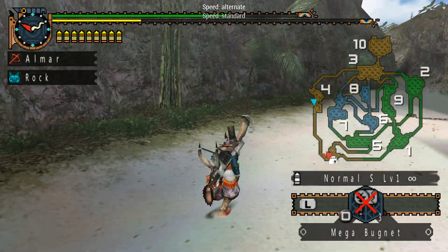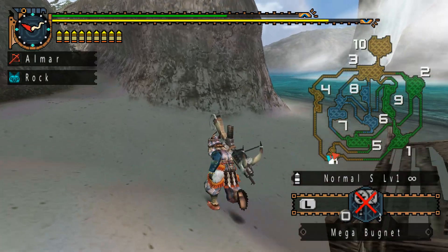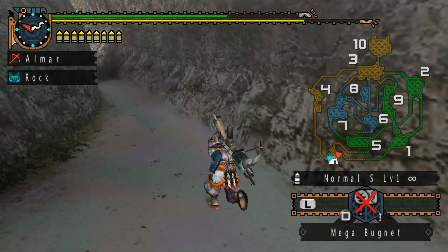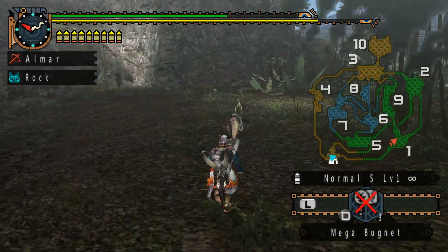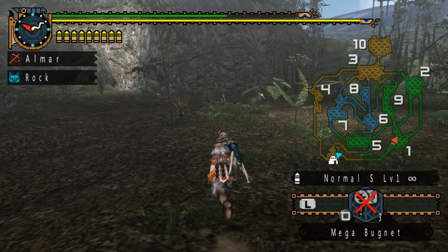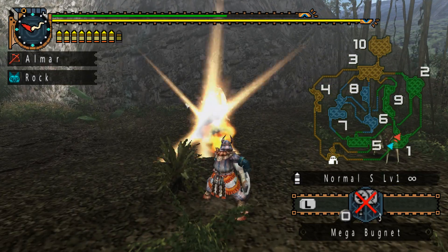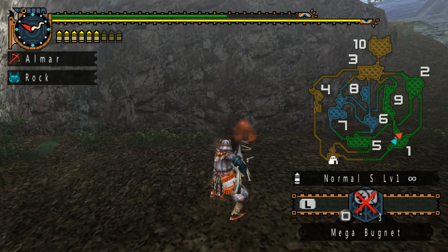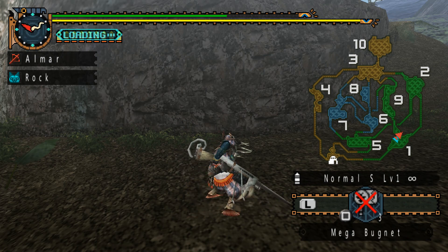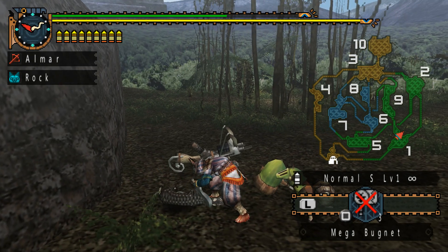Now we can drop off these again. Let's go to area number two — I think that's the only place we haven't visited that has stuff I still want. So this is something else you could do. You see this enemy right here — these guys are called Kelbys. What makes Kelbys unique is you can skin Kelby horns off their body.